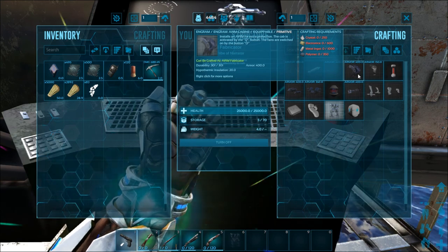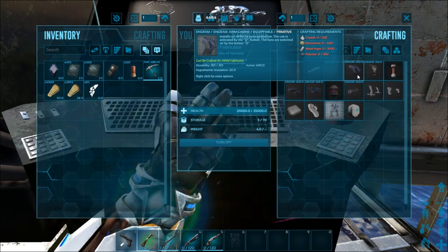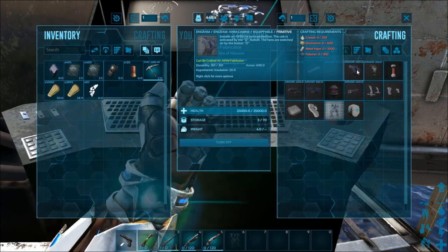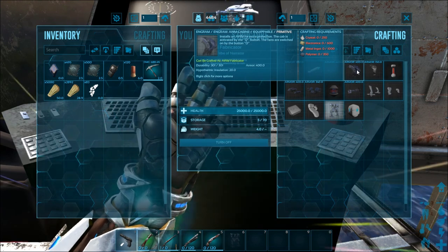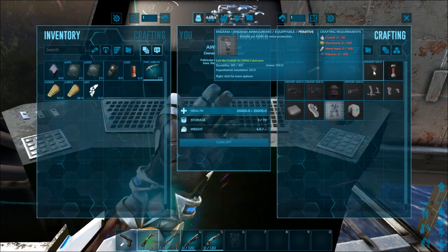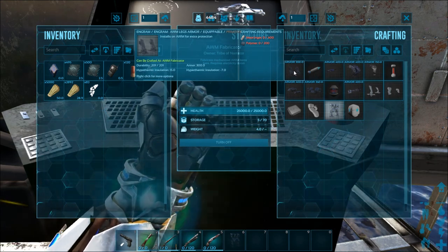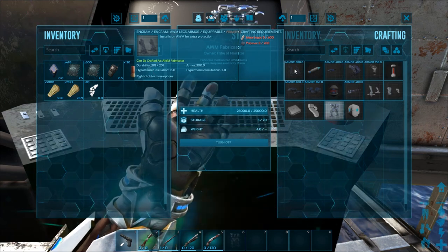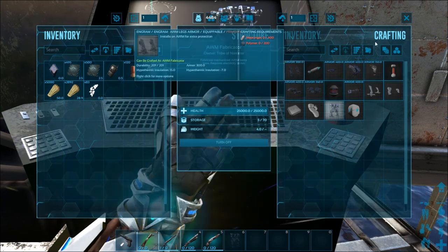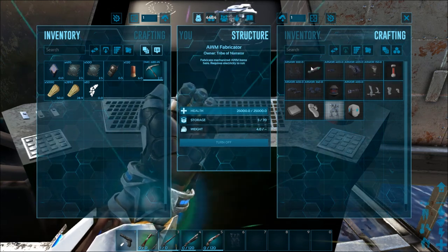For example, you can craft the AWM carbine — this lets you hit Q to close the cab and activate the fans. It gives you 400 additional armor and some hypothermic insulation as well. Adding the additional pieces does stuff like give you more insulation and armor — this one adds another 300 armor. So if you get all the extra pieces you're really going to have a ton of armor. For each gun you craft you also have to craft the specific ammo for that gun.